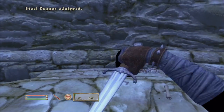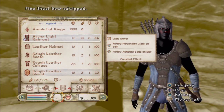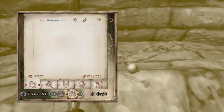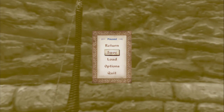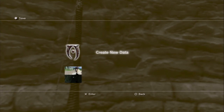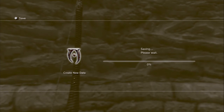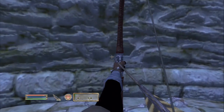Well, you know what we're gonna have to do. Here goes nothing. Wait, hang on — let's save it first, just in case. I'm gonna create new data. We're gonna do three saves after the one at the cell, or at the end of the sewers.